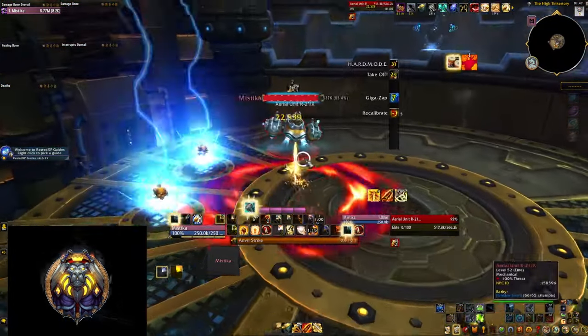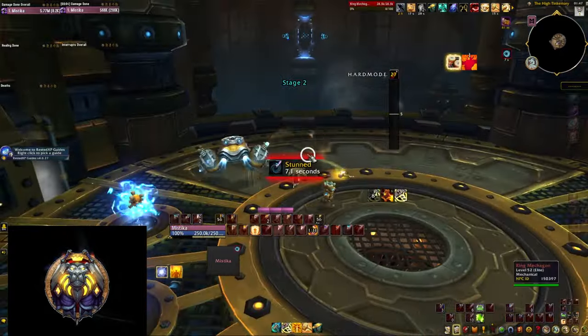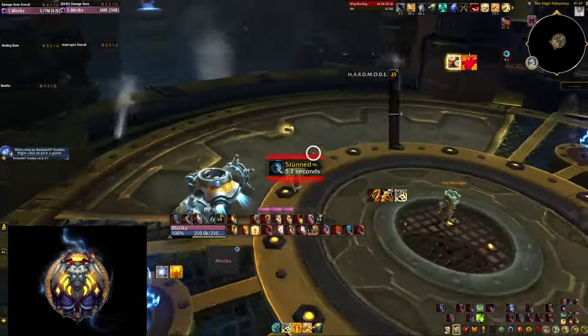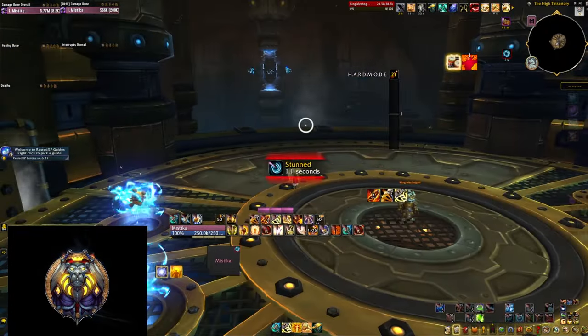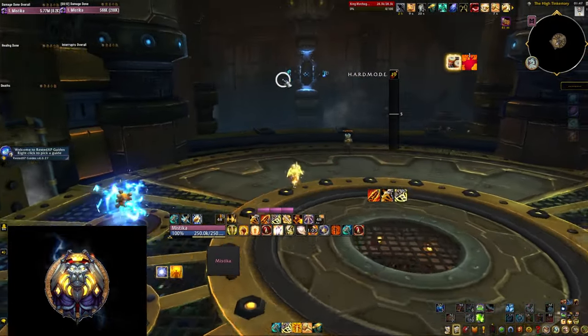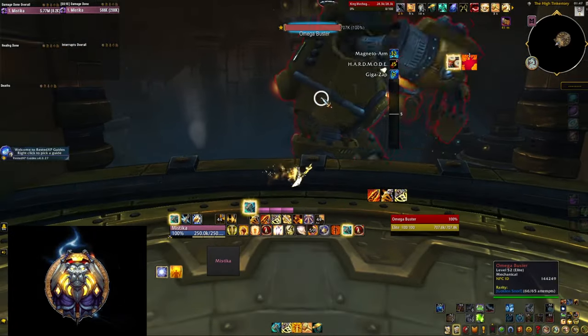Just click the red button and kill the boss. At this point you should be overpowered enough to nuke the boss down very quickly and not worry about any of the mechanics. You're going to get stunned — don't worry about that, it's part of the fight. Just nuke the boss again once phase 2 starts and don't forget to kill the little add that jumps out at the end.